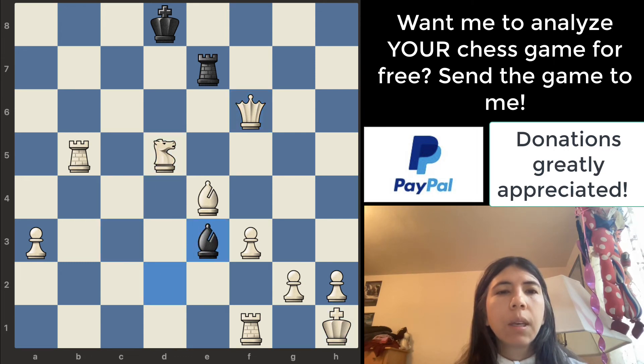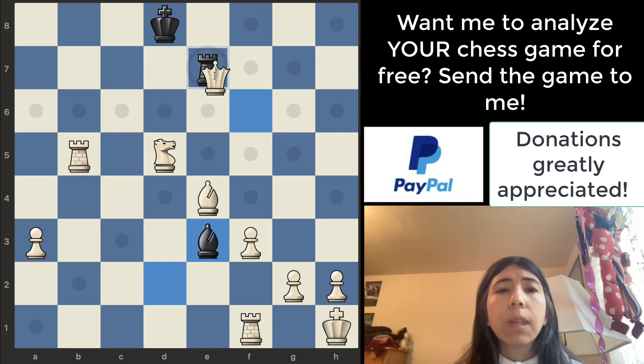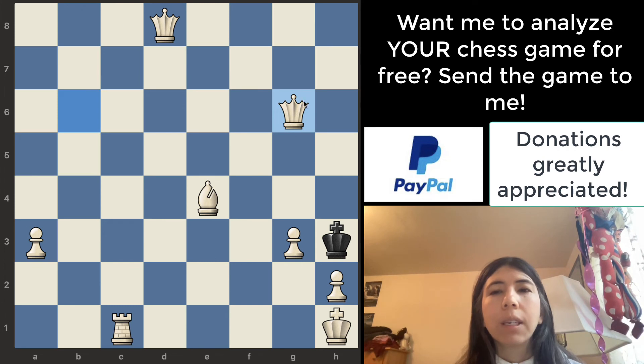Bishop goes there, and then the knight takes. This is a good move, but it's not the best move. The best move is to take the rook with the queen. You have to remember — the queen is the most powerful piece in chess. Because of that, you want to try to get your queen as close as possible to your opponent's king. If you take the rook with the queen, you move the queen closer to the king with check. And once this king moves, we can move this queen here — and this is actually a checkmate.